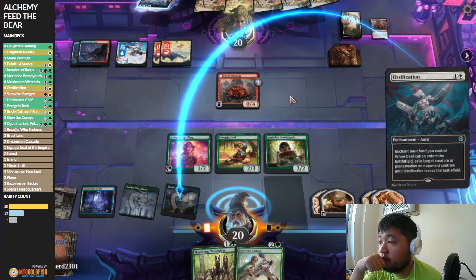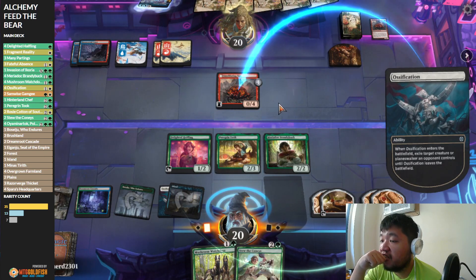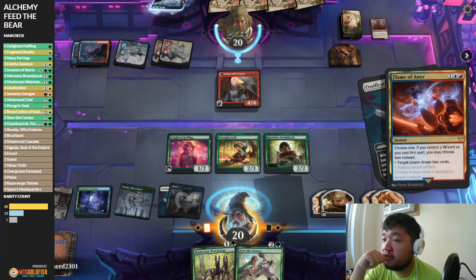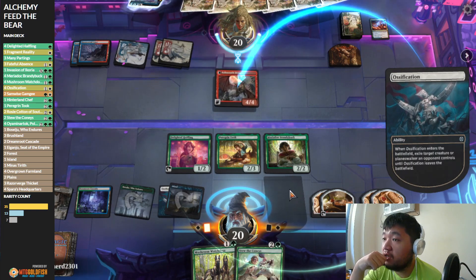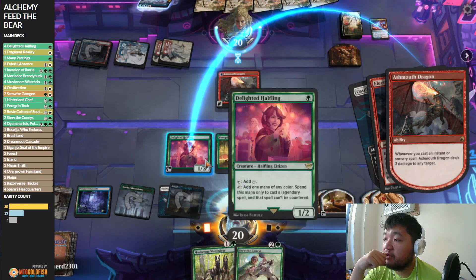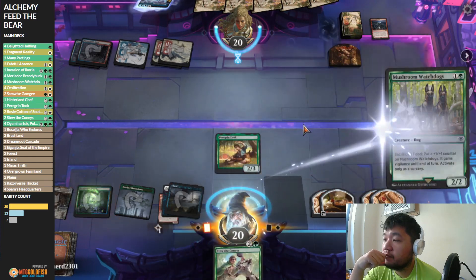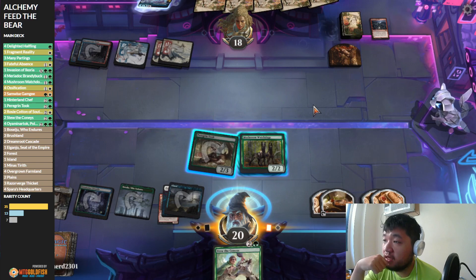Our opponent might have an actual counterspell here, which would be annoying. That's where we want Reprieve — if I had Reprieve I would have gone for an island instead. Let's see if our opponent has a way to defend. Actually our alternate plan would have been Flame of Honor — draws two cards — but it's still the same target. That's just how transforming works. They snipe Mary and the Halfling — we'll keep one mana up.